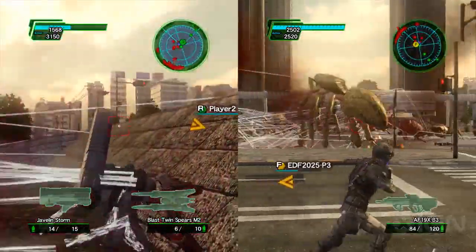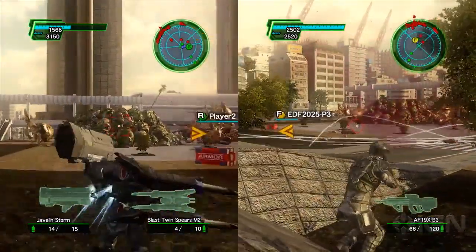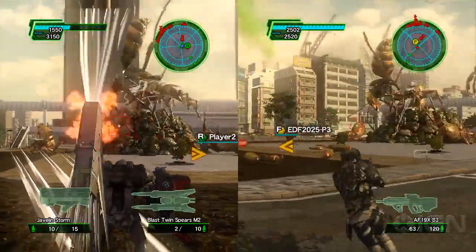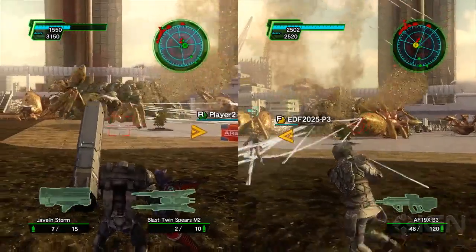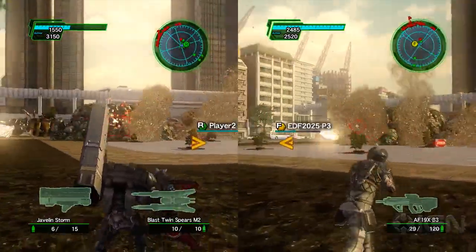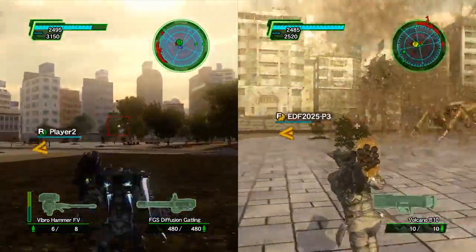Ants, spiders — it seems like the same enemies from the first game so far. What other kinds of enemies have been added and how are they going to change how you play? So from 2017 to this game, eight years has passed. In between there was Insect Armageddon, a spin-off done by internal developer Vicious Cycle. We've taken the wasp character from that game and implemented it in this game, so we'll be seeing that in a little bit.